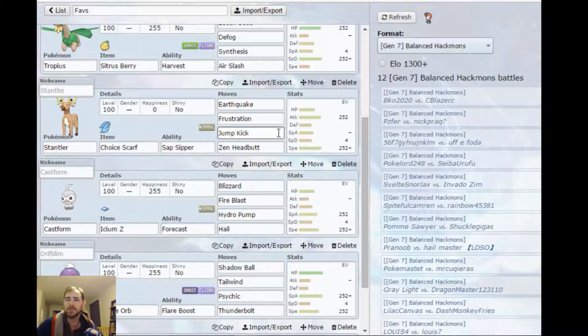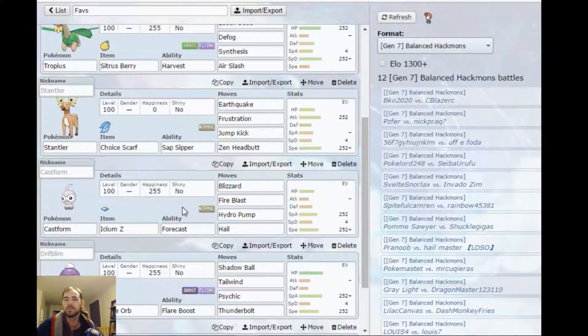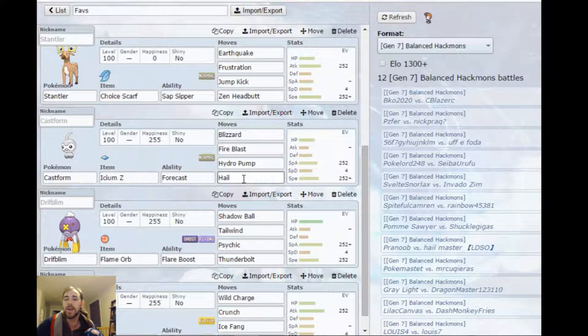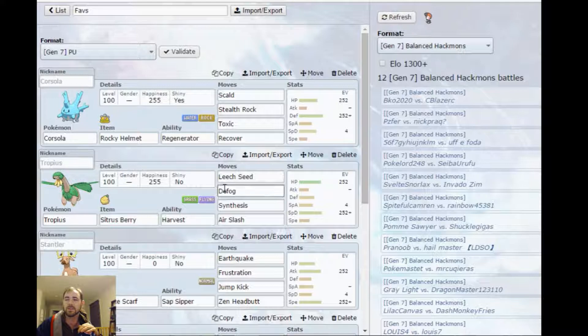Sap Sipper gets it so that I have that Leech Seed immunity. I came across a Ferroseed and this core was able to handle it — I hate Ferroseed so much. Iceum Z / Castform with Hail, so it gets plus one speed with the Hail and is able to outspeed and get a nice powerful Blizzard off. Flare Boost Tailwind Drifblim. I had Hex on here, but none of my Pokémon have Toxic — well, just one now. I put Defog on Tropius after I got hazard stacked in one of my practice rounds.